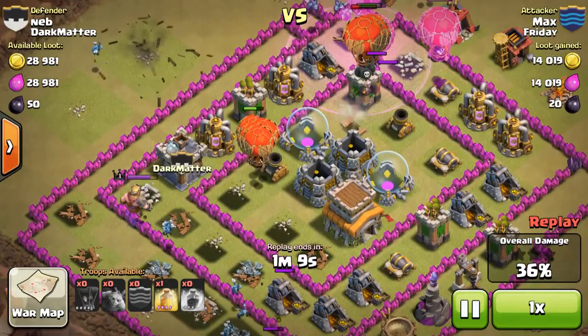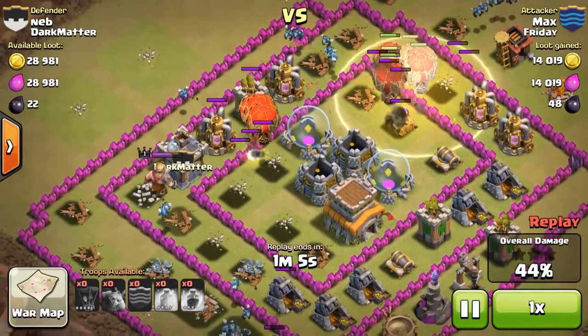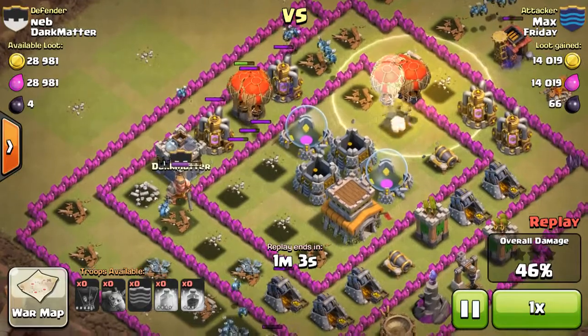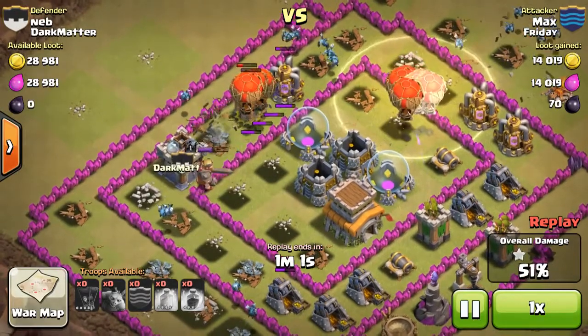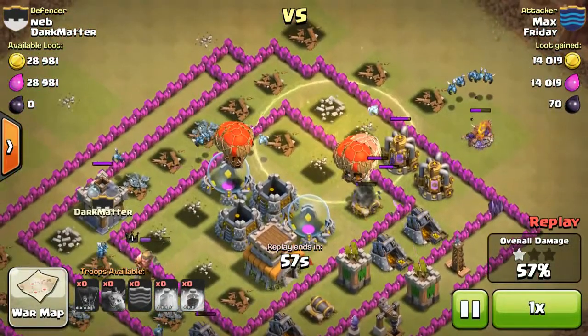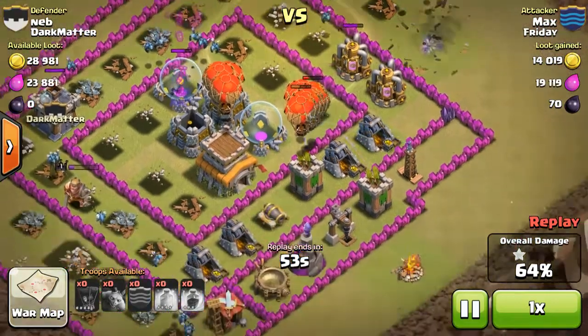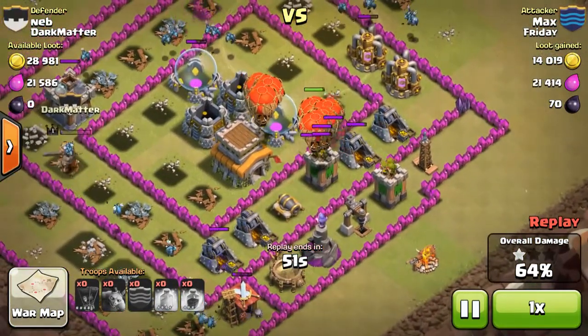You won't have to worry about the Barbarian King because you can't attack their troops, so it's just useless. The Archer Queen, if there is one, you've got to be careful for that too because she's going to kill all the Balloons. So try to lure out as much as you can from the Clan Castle and Archer Queen, and if you can kill them, that'd be the best for your attack.